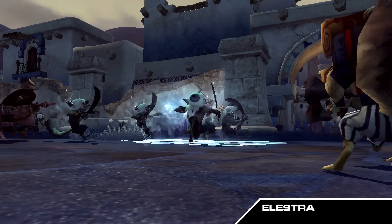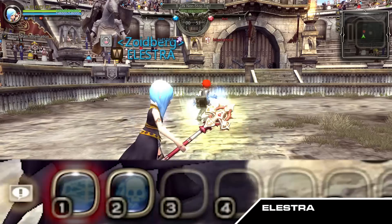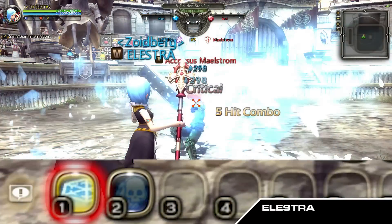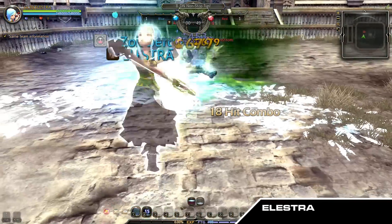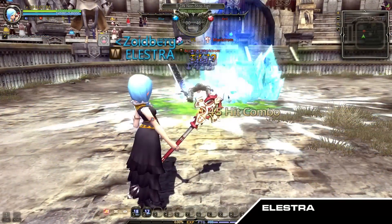Also, when Frostwind successfully hits the enemy, it reduces Freezing Field EX's cooldown by 15 seconds. Freezing Field EX and Instant Freezing Field do not share the same cooldown.